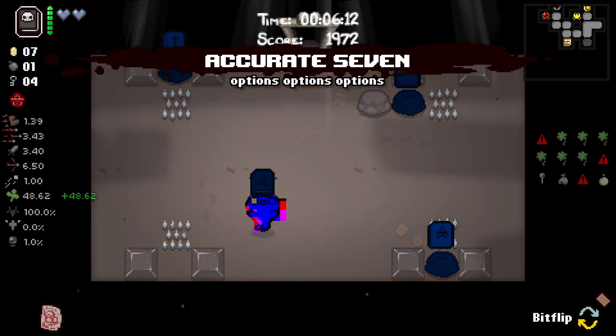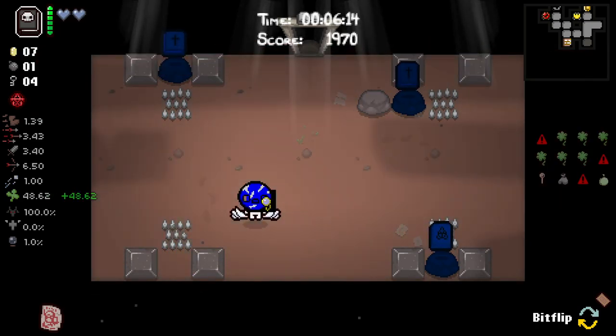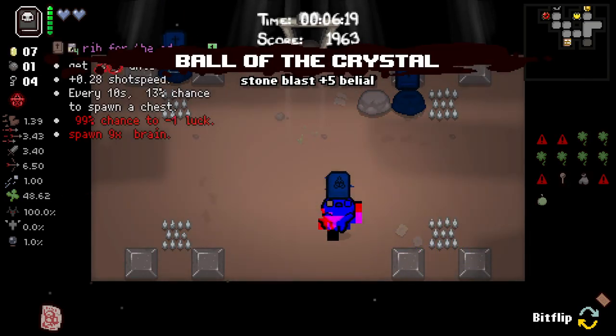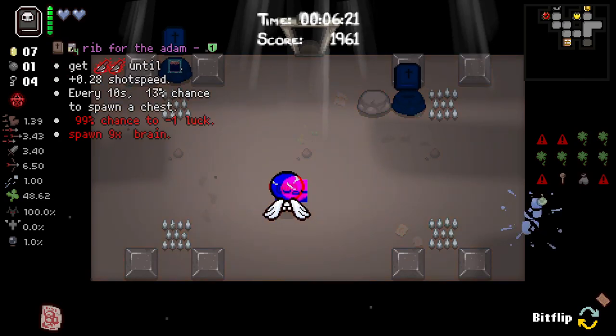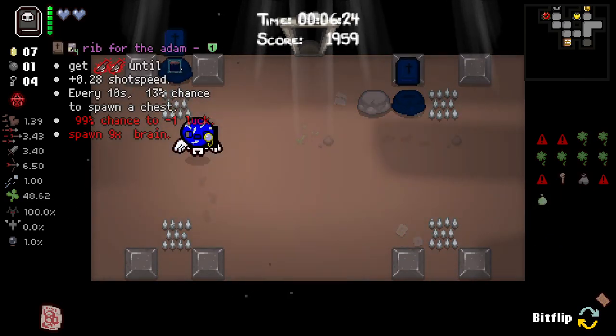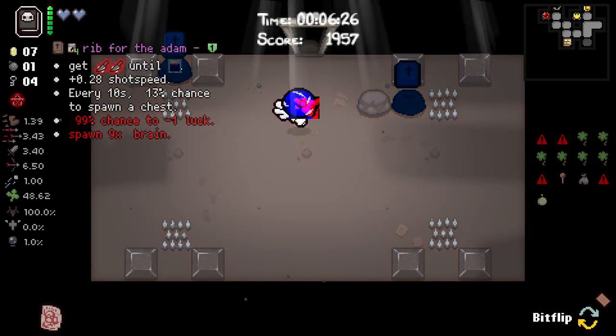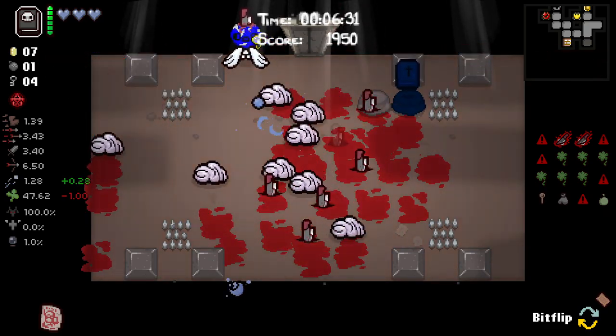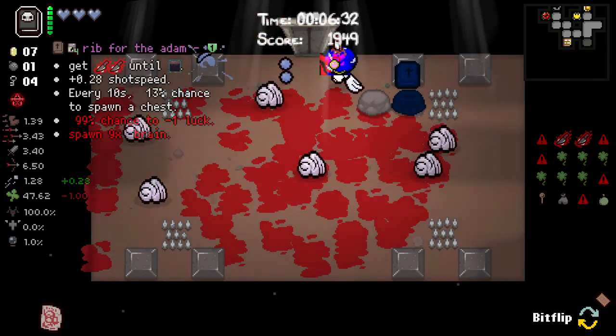We definitely want this first because that's going to give us 48 luck. 48 luck! That was a passive apparently - I did not realize that was a passive. Okay, so we gained Adam's rib, which is perfect.